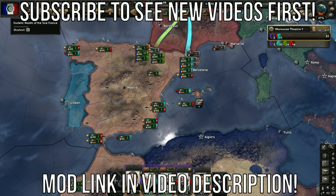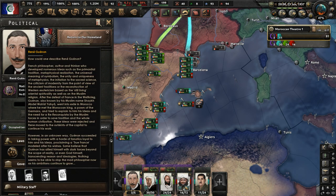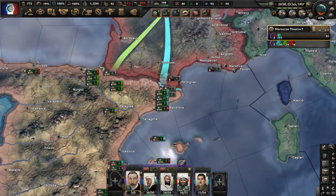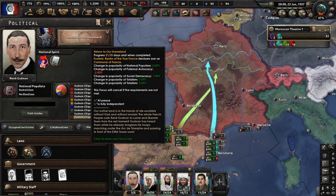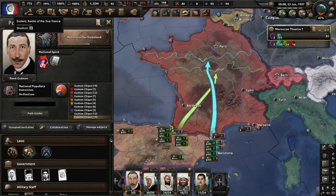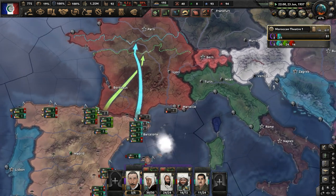Hello y'all. Welcome to part four of my Rene Gunan Morocco playthrough in the Hearts of Iron 4 mod Kaiser Redux. In part three we conquered Spain in the Reconquista, and now we're getting ready to take on the Commune of France and their allies by completing the focus 'Return to Our Homeland.' Rene Gunan's Morocco is called the Esoteric Realm of the True France, so that's what 'return to our homeland' refers to.